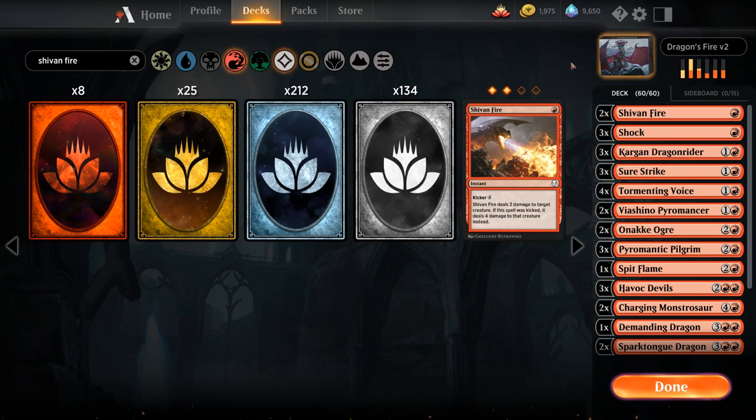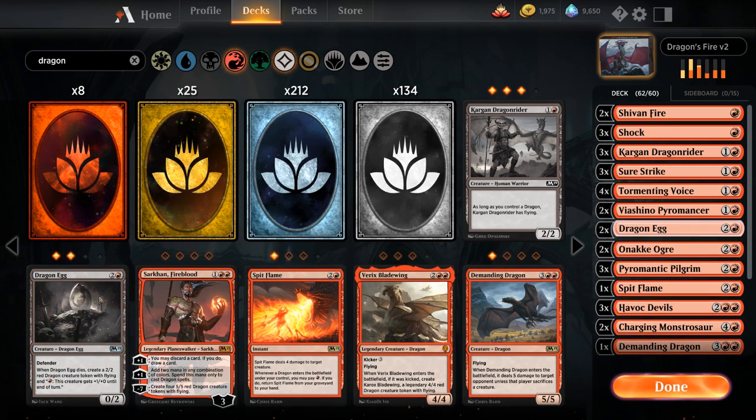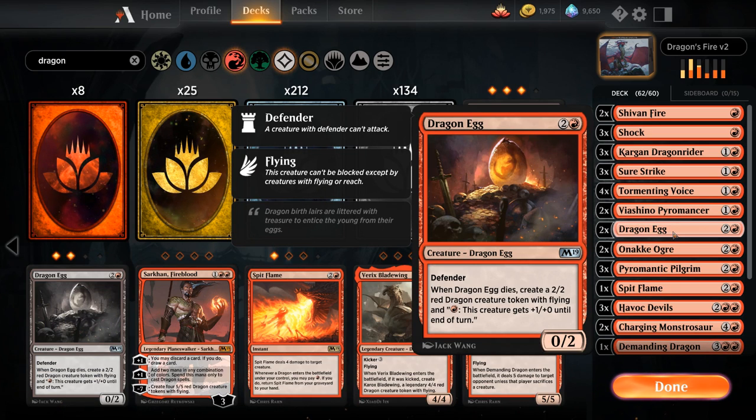Now for uncommons. We're adding two copies of Dragon Egg — 3 mana for a 0/2 Defender that makes a 2/2 red Dragon token with flying and fire-breathing when it dies. Against aggressive decks it's a great blocker that upgrades into a flyer. It also provides multiple triggers for dragon-synergy cards since it's a dragon when it enters and makes a dragon token when it dies.